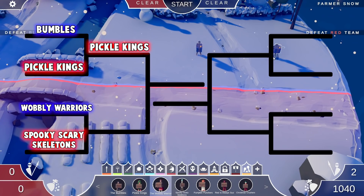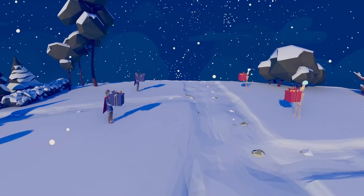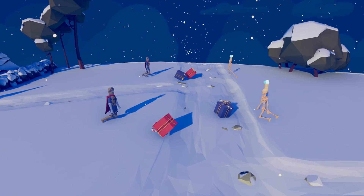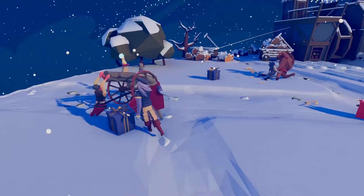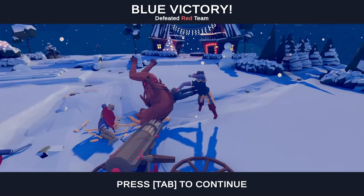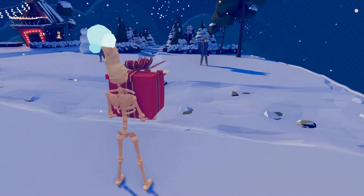Next up: the Wobbly Warriors versus the Spooky Scary Skeletons. Who shall win? The presents hit each other in the air and fall straight down. A Minotaur, a fencer, and the vampire came out — that's strong. What comes out of the other box? The Minotaur just went crazy! A Gatling gun came out — interesting strategy, but it's a slow-firing weapon. The vampire is trying to eat the Minotaur, and blue victory! The fencer took down the charging beast. I wasn't expecting that at all — quite excited the wobblers won.